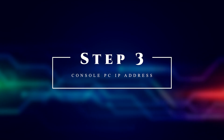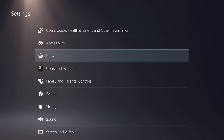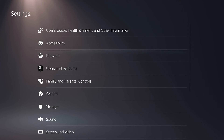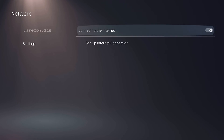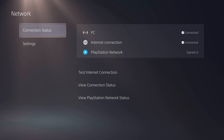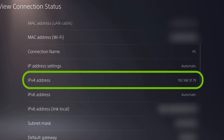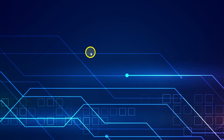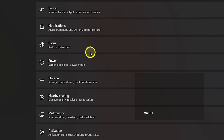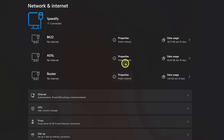Step 3: console or PC IP address. You need to find the IP address that your console or PC is using to connect to your router. When you connect with LAN you may have a different IP than with Wi-Fi, so keep your console or PC connected the same way. On PS5, go to network settings and view connection status to find your IP address — the same applies for PS4, Xbox, and other consoles. On PC Windows 11, press Windows + I to open settings, go to Network and Internet, and check the adapter that is your internet connection.